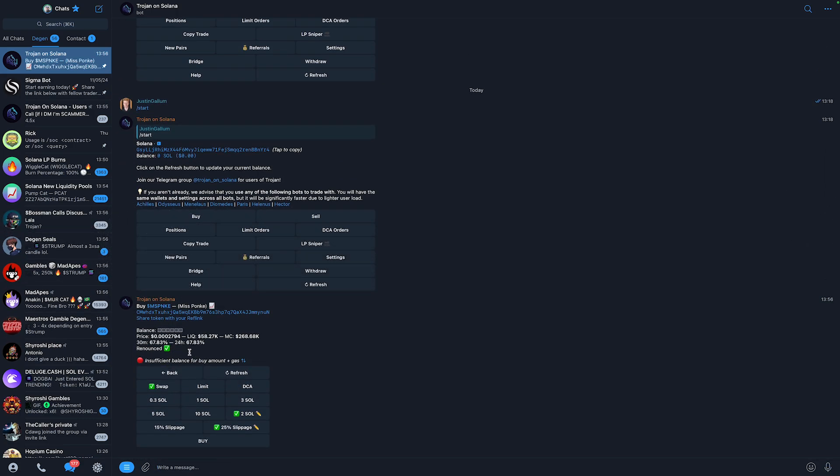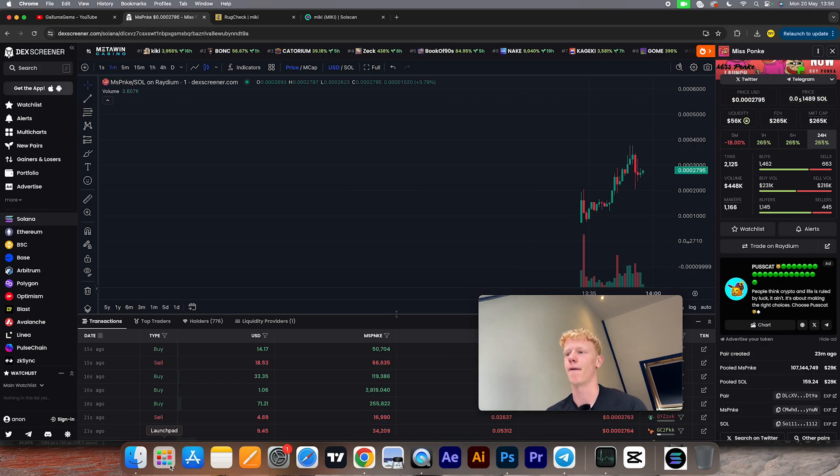When you click Buy and confirm, Trojan will show you if the token is renounced along with other details about the coin — giving you one last check before you buy. Once you've done all of that, there's still no guarantee the coin is going to do well. A token can also just die out simply because there's no marketing or no hype, not just because of the developer — it can also be because of the community. So keep that in mind.